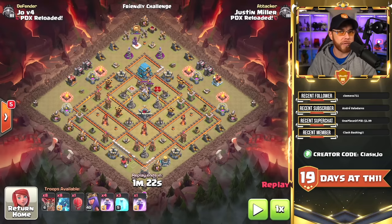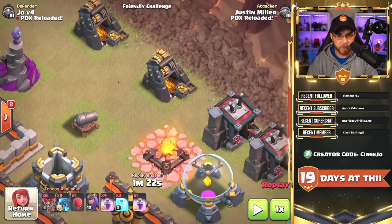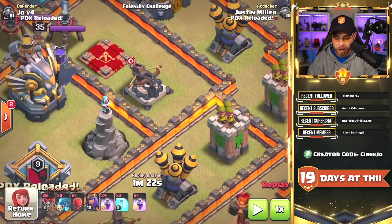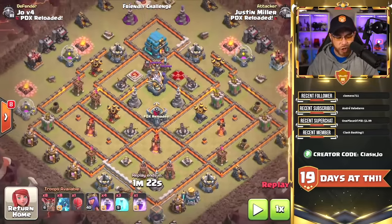In that previous replay I used the word 'easy' quite a bit. There might be a misconception that you can take down every single base with Electro Dragons — that is not always the case. That previous replay had beautiful building placement. There are bases designed to stop the Electro Dragons, and I wanted to raise awareness so you can identify them. This base in particular has a lot of buildings with a two-tile space between them — between the gold mine and the Wizard Tower, between the gold mine and the barracks — and this trend continues all the way into the base, with three Inferno Towers set to single target mode spread across three different compartments.